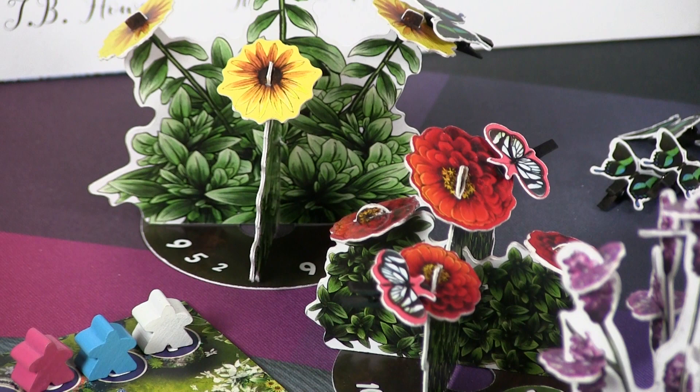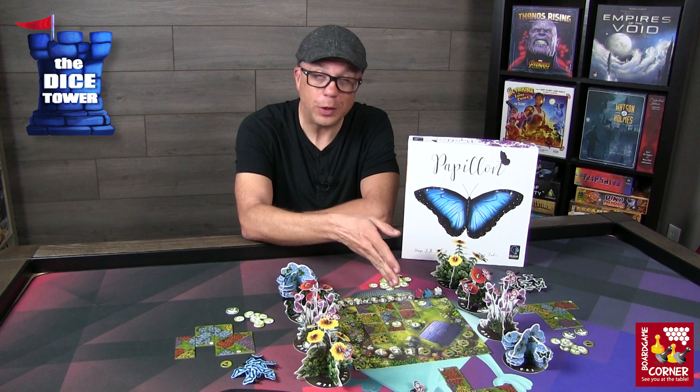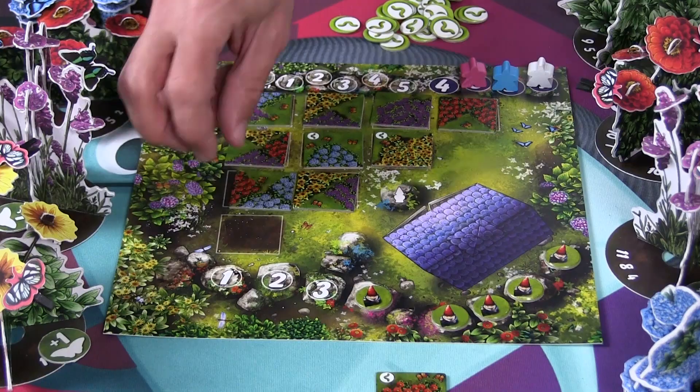After everyone has placed their butterflies in turn order, you move to the cleanup phase. Any tiles or bonuses left on the board — including gnomes — are removed and put back in the box. These are not used for the rest of the game, and then you go back to the preparation phase, setting up the board and advancing the round marker with the gnome.